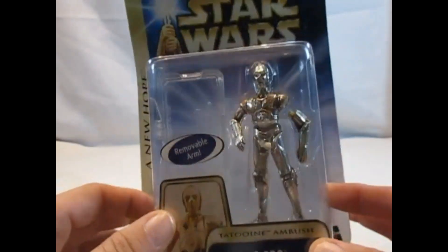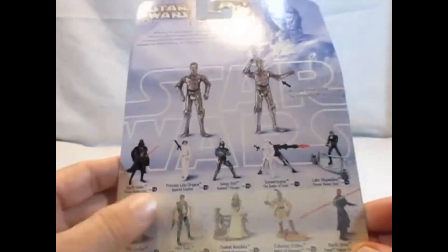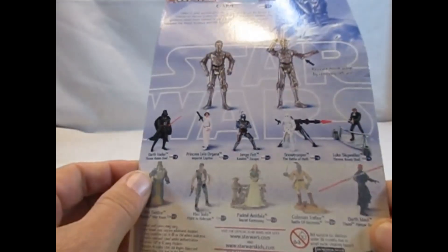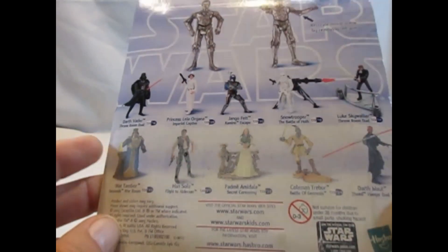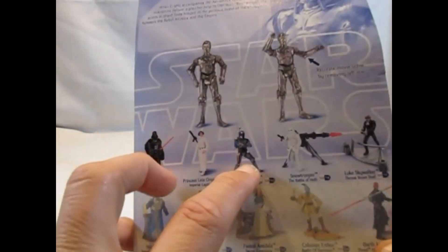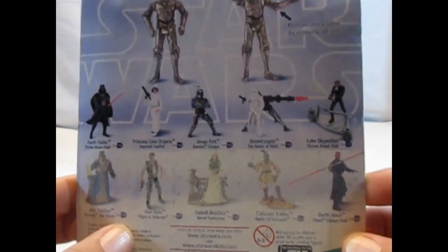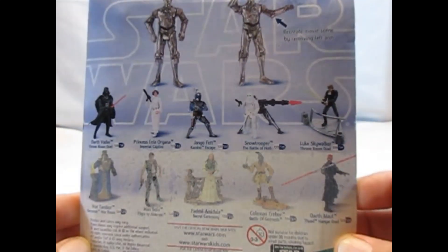So sieht die Packung aus. Die Phase 2, wie gesagt — hier steht 'A New Hope', welcher Film das war auf der Rückseite. Dann eben, was man mit der Figur machen konnte. Kleine Biopic hier oben. Und was es sonst noch in der Reihe für Figuren gab. Hier unten war ursprünglich ein Sticker dran, der hat sich inzwischen mit der Zeit gelöst. Man sieht, dass es einiges an Repacks gab. Deswegen kann ich euch nicht alle Figuren zeigen — die habe ich euch schon mal gezeigt, letztendlich weil es Repacks sind.